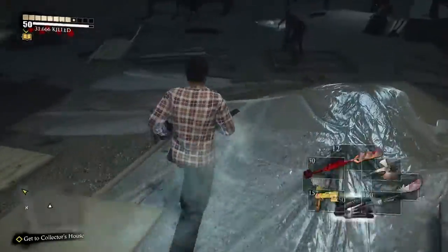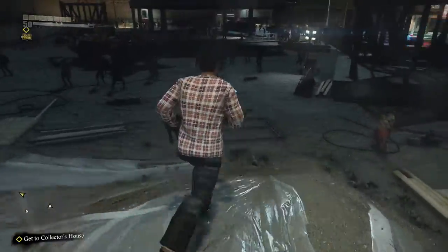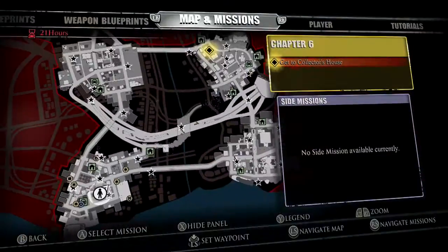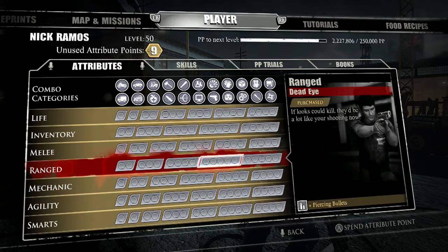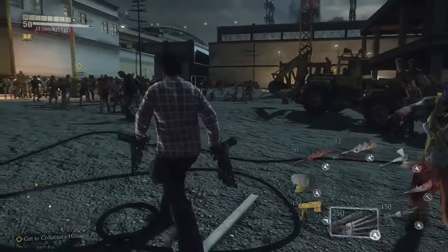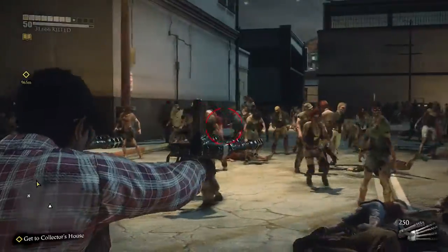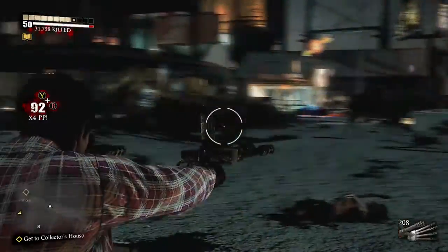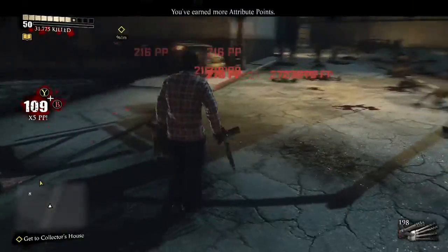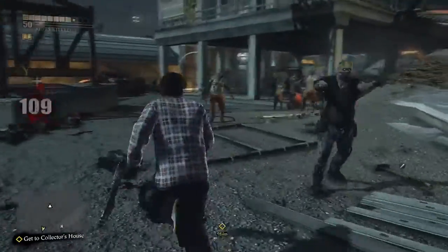Actually, I forgot something - basically when you get to a certain point in the game, around chapter or act eight, you'll find these blueprints. These work extremely well, especially if you have the piercing bullets perk - it just adds to it, same as the other ranged weapon. Basically what I like to do is get as many of these as I possibly can plus one of those. The only reason I didn't bring them up as much is because it takes you to nearly the end of the game to get them.